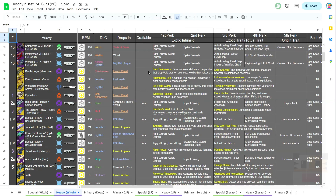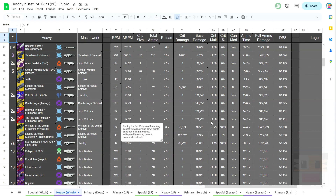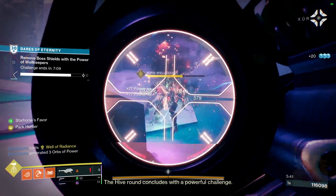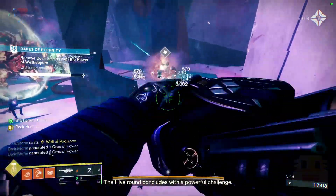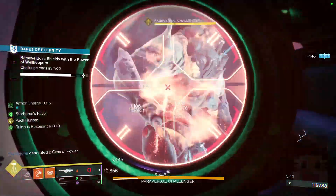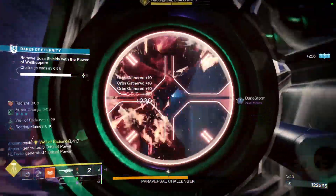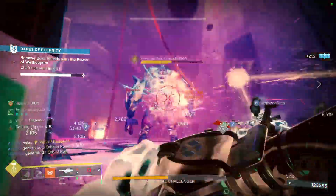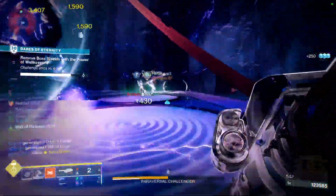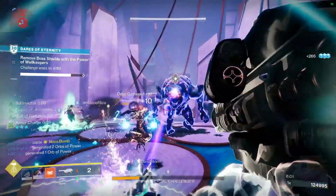Without further ado, let's go ahead and get started. On screen right now is my spreadsheet — dark theme, color-coded recommendations for the different perk options as well as rankings, and on the right side the DPS calculations. Keep in mind that DPS is not everything. It is often a factor of DPS, full ammo damage, how easy it is to use, whether it's a crit versus a non-crit weapon, special perks like autoloading or barrier rounds, ammo economy, and whether it's an exotic or legendary — lots of factors go into it.